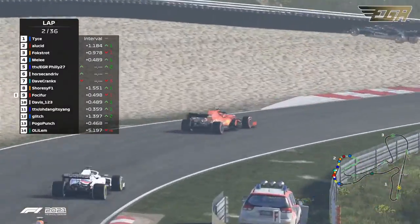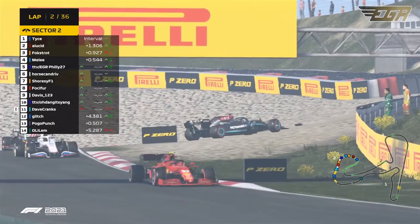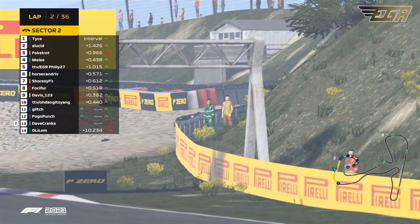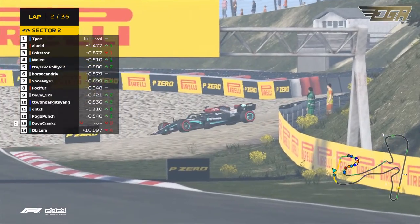Out of the DRS range. It looks like Dave Cranks is dropping around here. Dave Cranks has had a spin. He's damaged himself. That looks like out of turn six, in the gravel — sorry, the sand.